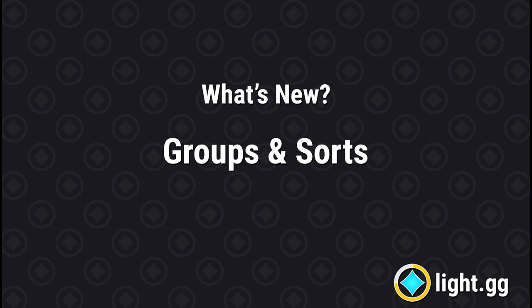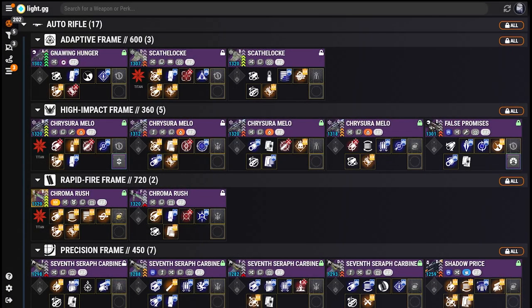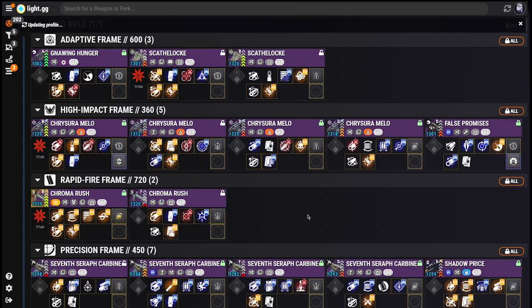In version 1, one of the most commonly asked questions I received on the Roll Appraiser was: how are these things sorted, or is there any way to just sort them alphabetically? While there was a method to my madness at the time, I definitely agree that it wasn't super obvious exactly how your Rolls were sorted. But instead of just making it so the default sort was alphabetical by name, I wanted to take it a step further and allow you to pick from multiple different sort options.